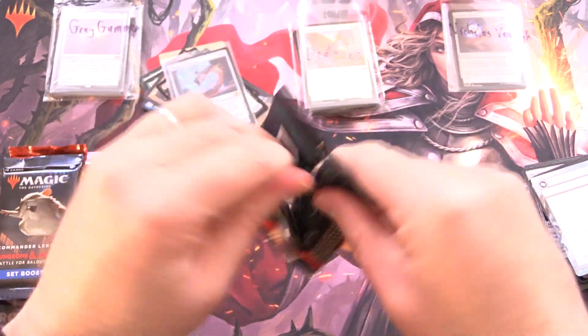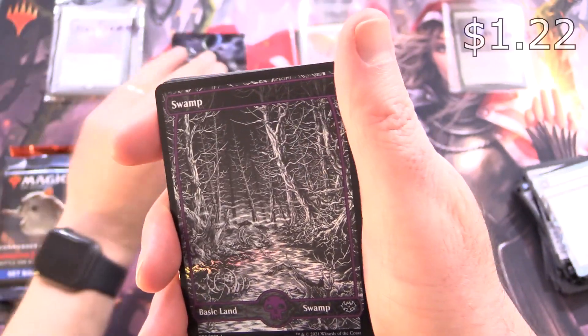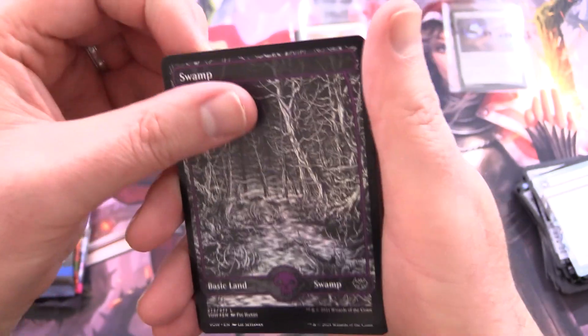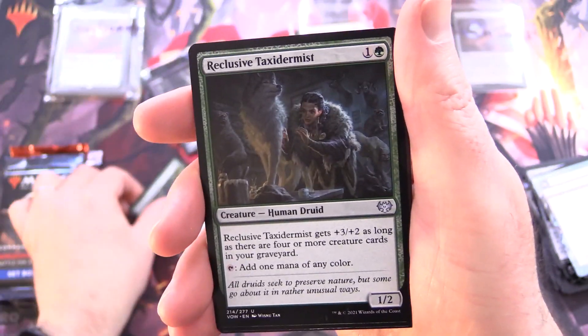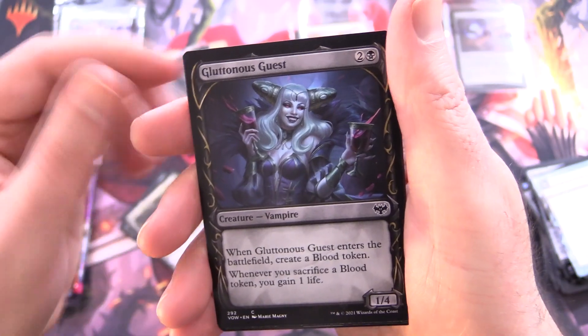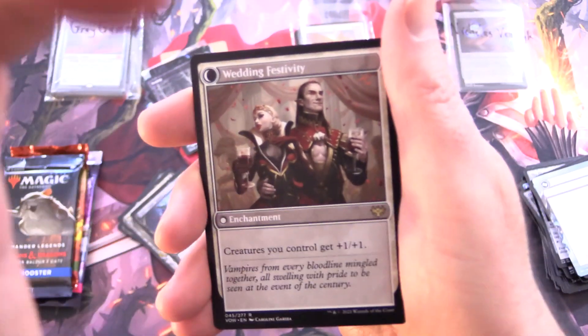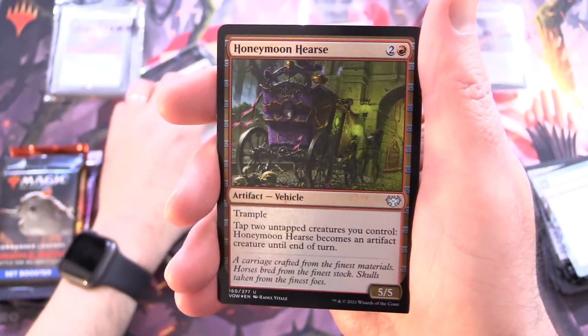On to some Innistrad: Crimson Vow. Let's see if we can get some awesome vampires here, or werewolves for that matter. This was like a Werewolf Transformation I think — Lunar Rejection. Okay, it went wrong. And a Foil Swamp. Shore Strike, Wolf Strike, Sporeback Wolf, Crueling Infestation, Reclusive Taxidermist, Hookhand Mariner, Restless Bloodseeker, Markov Purifier, Gluttonous Guest, and Wedding Announcement. On the other side, Wedding Festivity. I can't remember — is this the good one or the bulky one? Let's just set it aside. Foil Honeymoon Hearse. And that is it.